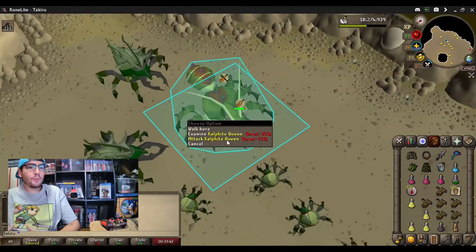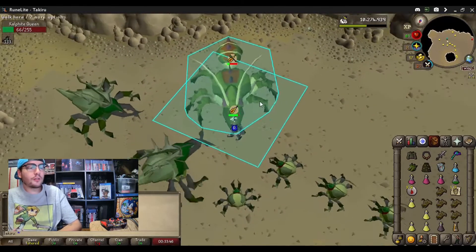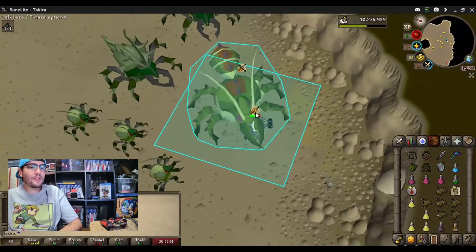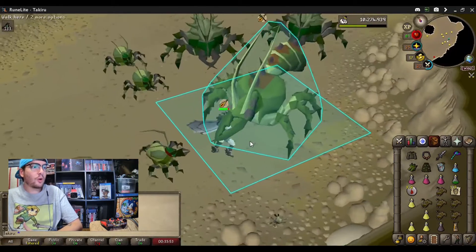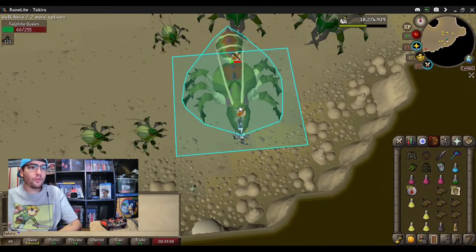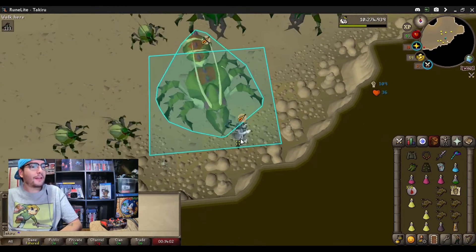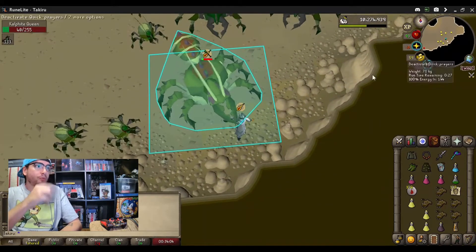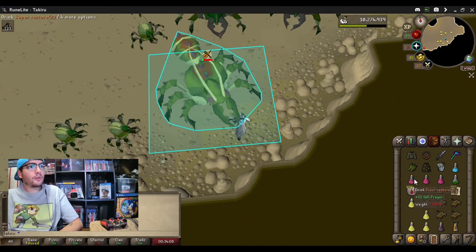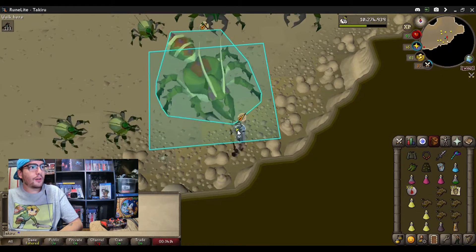So what we're doing here is sometimes she'll move you all over the board, but that's okay — just go with her, try to stay underneath her. Something that's super important is turning NPC click options to right click only. This is so you don't accidentally hit, or spec — even worse — one of the little minions. It takes a little bit of muscle memory, but it also helps for stepping underneath her in a timely manner. You can save prayer by turning it on and off when you're comfortable and hitting her.